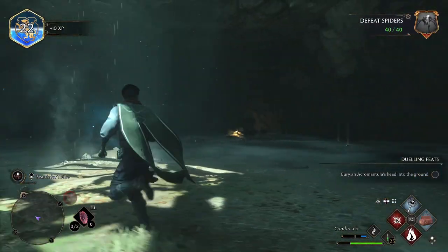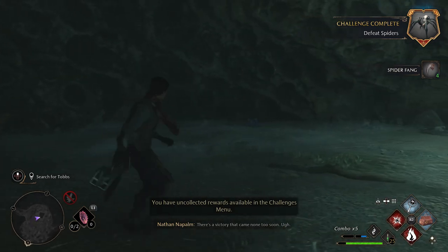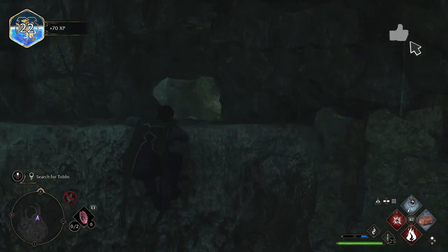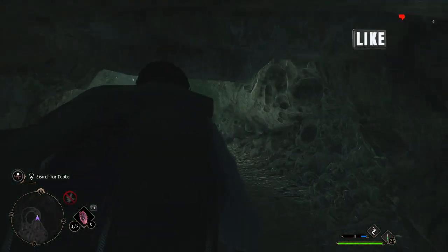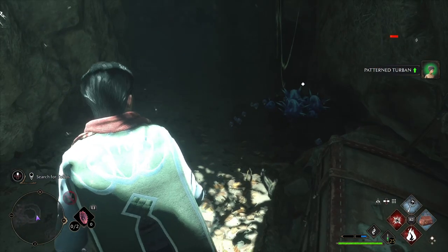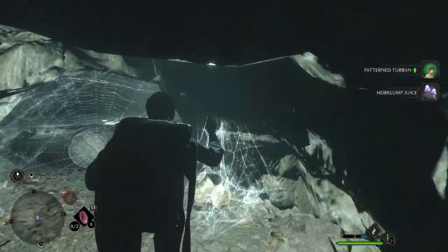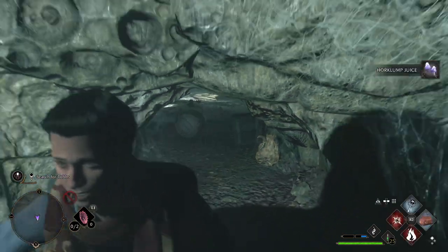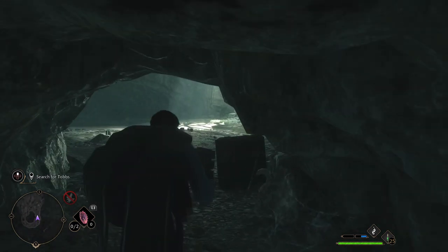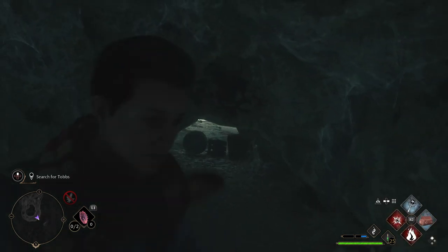Once you've dispatched all the spiders, make sure you collect all the treasure from the drops strewn across the room. You'll see a platform over here — head this way. There's a cavern on the other side where you crawl through, and there's a treasure chest up here. It wraps around and heads right back into the same room where we fought the big spider — no big deal. You can't incinerate your way through from this side, so just don't worry about it. It's just another way to get into this room.